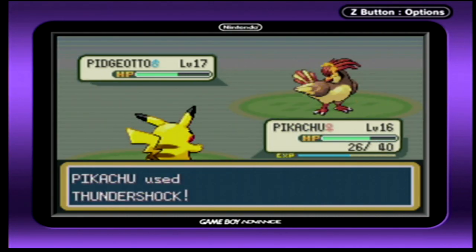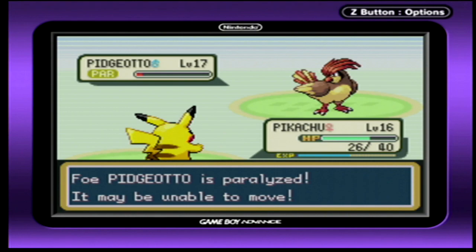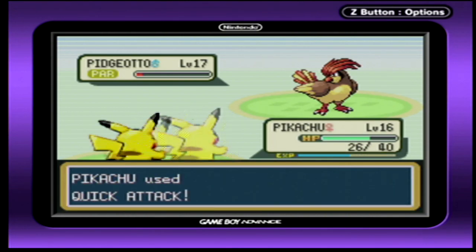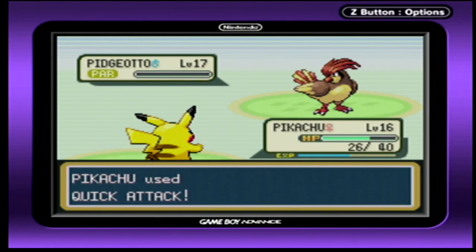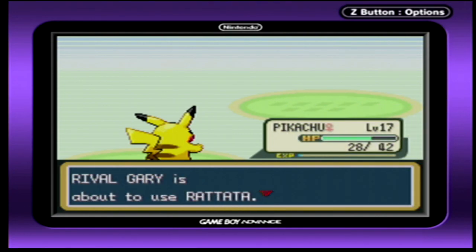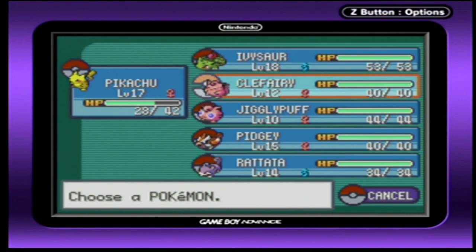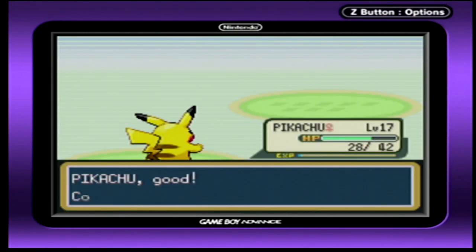I won't let you. Thundershock again! Alright — paralyzed, even better. Finish it off with Quick Attack! Shinnmune lowering accuracy was pointless, Gary. Typical. Return, Pikachu!